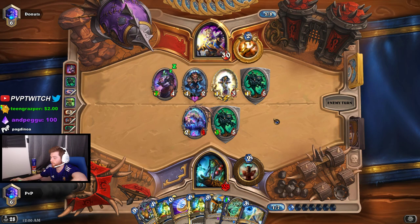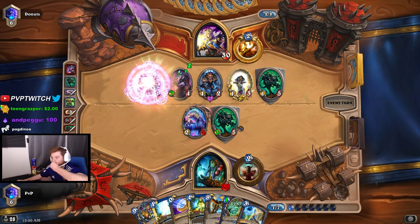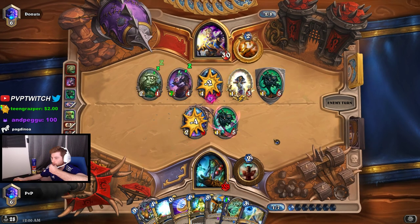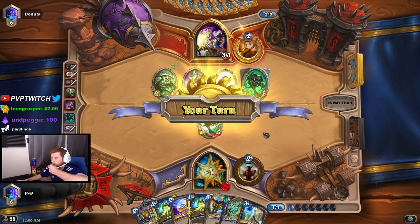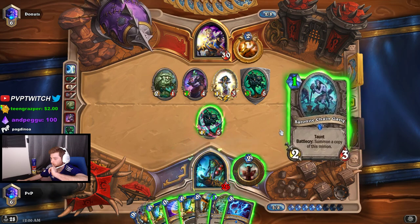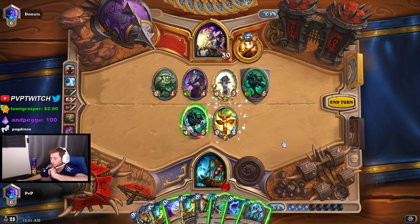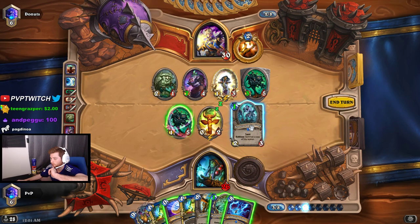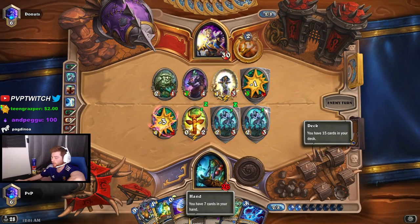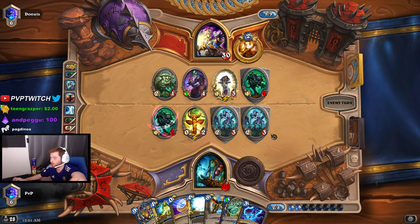We might need to hex that — it depends on what he does this turn. We really need AoE; we have the two-damage AoE from this but we need something like Volcano. Lightning Storm is very good, we probably start with a draw here. We still need to get Life Drinker — the card that does three damage to your opponent and heals yourself for three. After we get that we can do the combo, but we can't play the combo until we play that card.